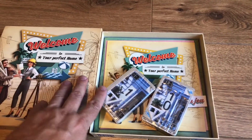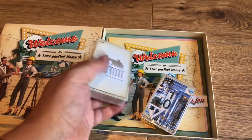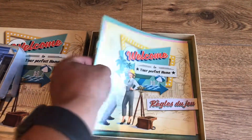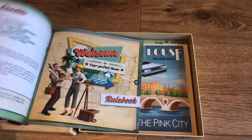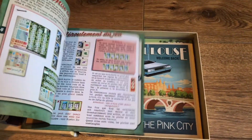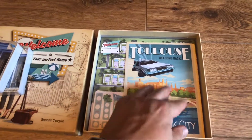It's actually a smallish box - bigger than Ganz Schön Clever but still compact. We've got two packs of cards and we have the rules, which - hopefully, yes - there's the English. So we've got English as well as French.